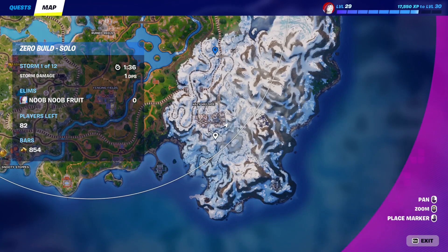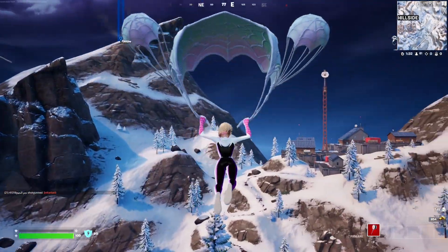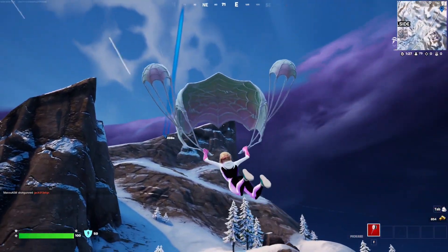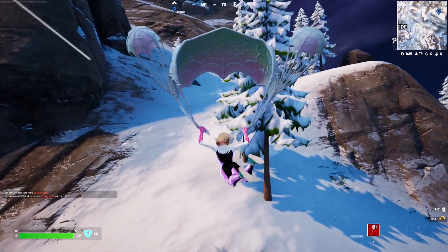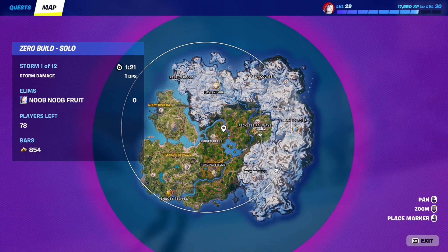Just choose any of these locations — for example, Hazy Hillside, Grand Glacier right here, or even the mountains. If you land on top of the mountain — I kind of missed it right now so I can't get on top — but if you go on top of the mountain you'll actually find a jump pad which will allow you to rotate out of there. There are also a couple of chests up there.